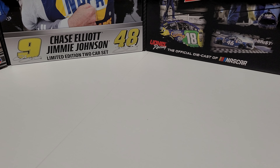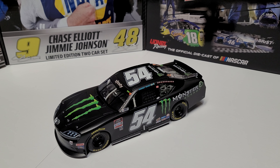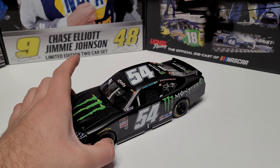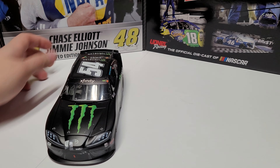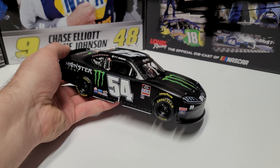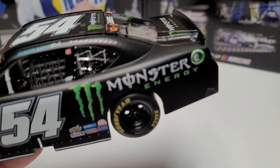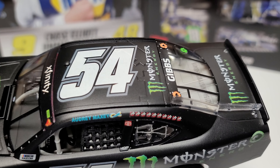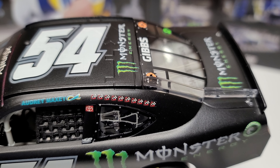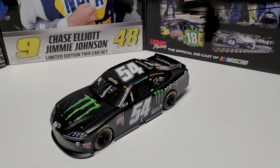Next on the list is the 2021 fall race — Ty Gibbs winning in the 54. This was before he was running for the championship, so you'll notice the Xfinity banner on the front. You'll also notice the part that makes the Kansas one unique: the nose detail and damage — there's a little bit of damage on the nose that they patched up. This is a full blown custom and it looks incredible. I'm thrilled with the way this turned out. Look at all the winner stickers on the side from the 54.